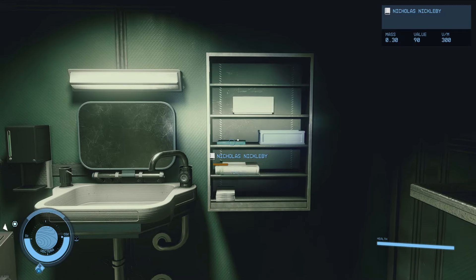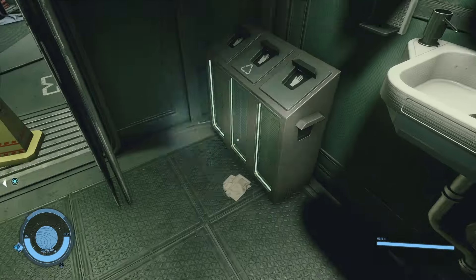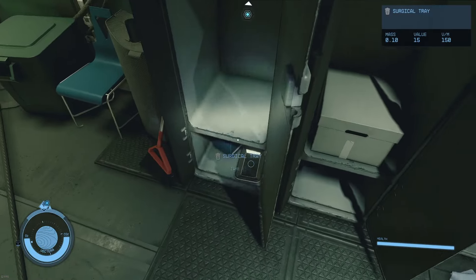I grab the books. There's a set of books that you can sell in Aquila City for about 2,000 credits apiece. I don't remember which ones they are, so I grab all the books along the way, and when I arrive, I just dump them to that vendor.